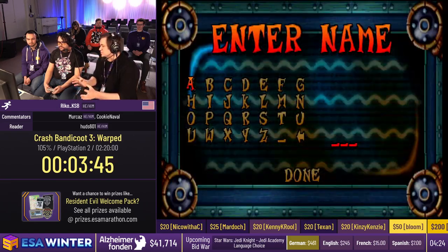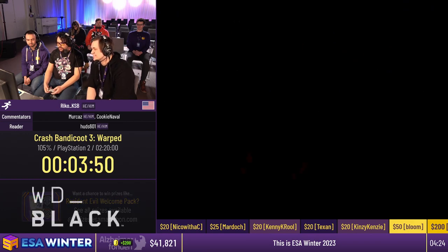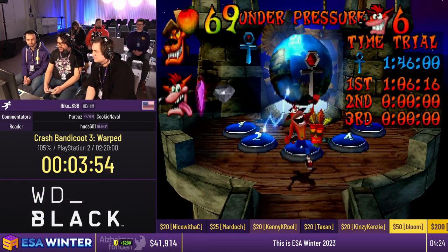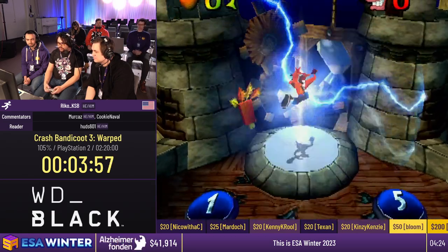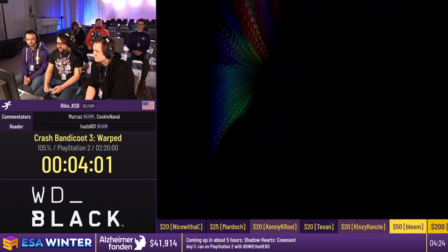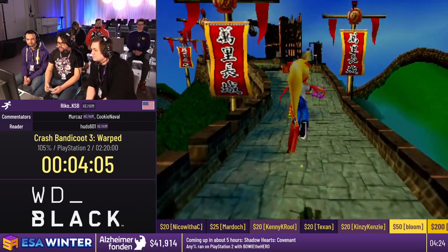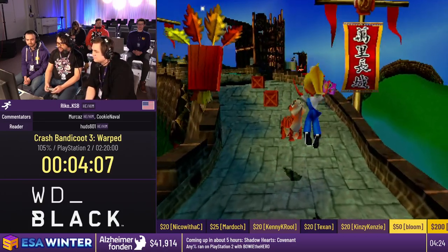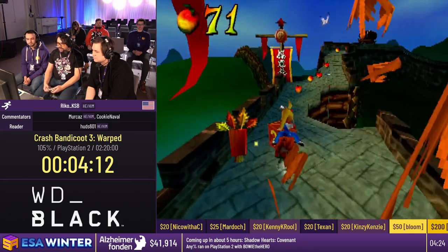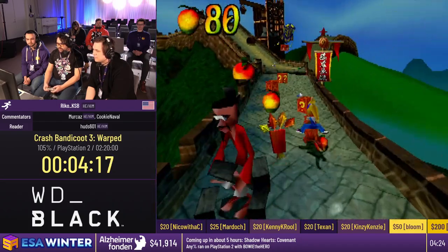Forget how smooth that vehicle is in this version. In the remake, a lot of the vehicles feel very different and the reception is pretty mixed. One thing unanimously agreed among remake runners is that the fish vehicle is much stiffer compared to this. So this is the second vehicle — this is Pura the Tiger, and also the first level where you play as Crash's sister, Coco. This level is basically a successor to the polar bear in Crash 2 and the hog in Crash 1.